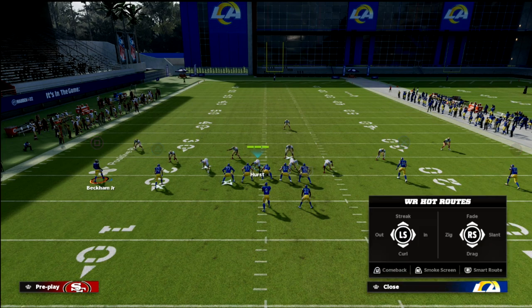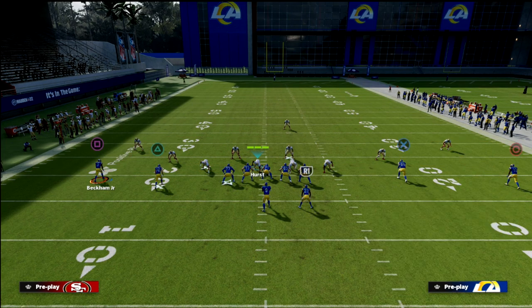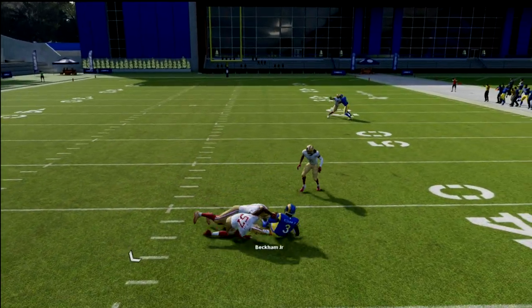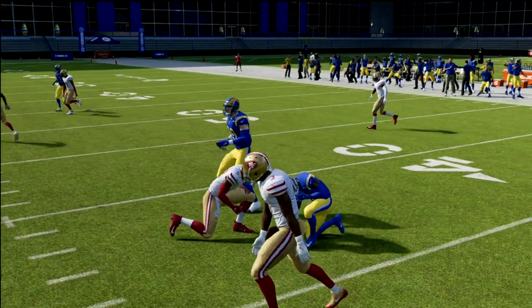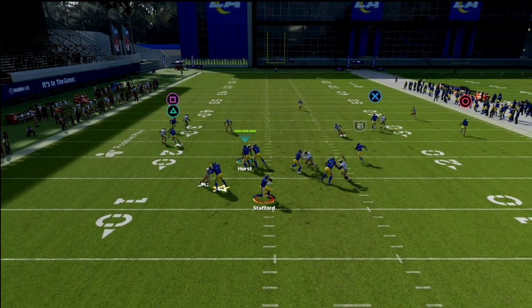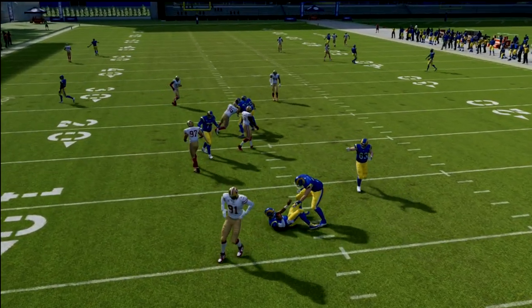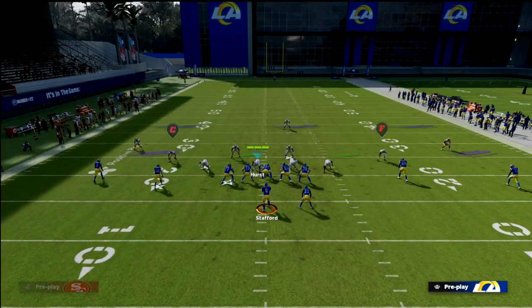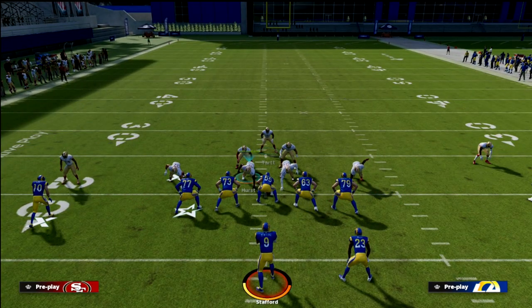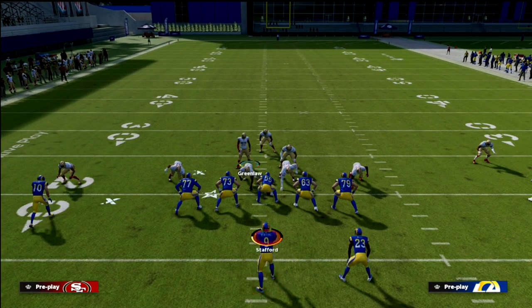Now, consider a concept like Y-sail. You're going to notice the match on the number one receiver on the left side — see how he matches him across the formation really well. What's important to understand is we have great matching concepts, but we need to understand how the principles work. The crossing route gets matched really well across the formation. From a user perspective, you could user this linebacker or this safety.